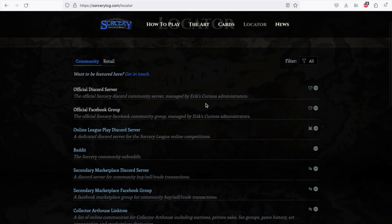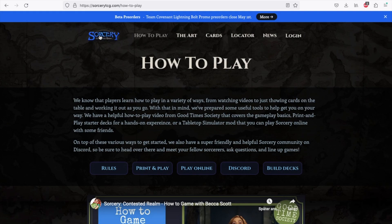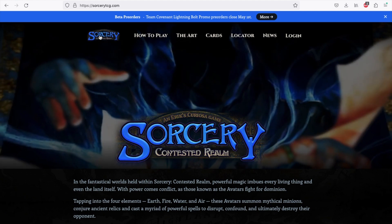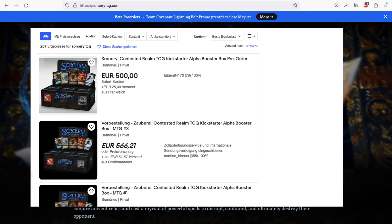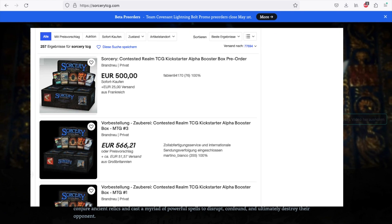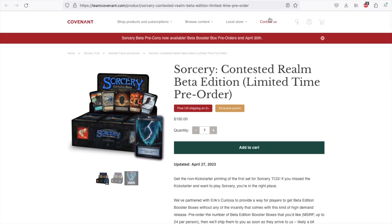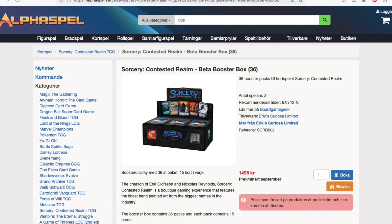In the next video we're going to have a deeper look at the different parts of the community. Now I want to show you where you can get physical cards. With Kickstarter delivery right around the corner, it will be interesting to see if eBay prices can hold up. Chances are you don't want to pay that much money just to open the product and play it. I suggest you concentrate on Beta Edition, which you can still pre-order from Team Covenant until tomorrow. There's now also a Swedish shop where you can pre-order Beta Edition.